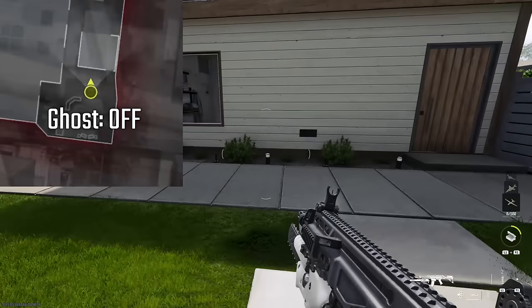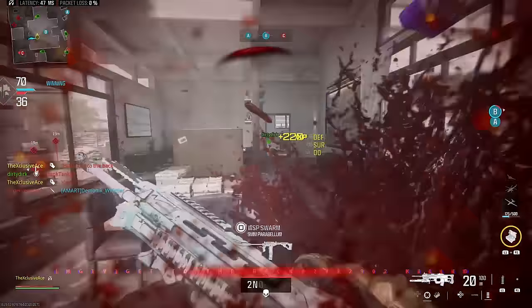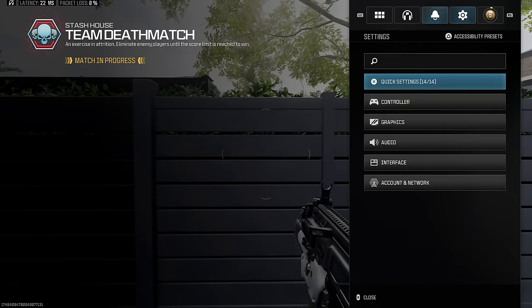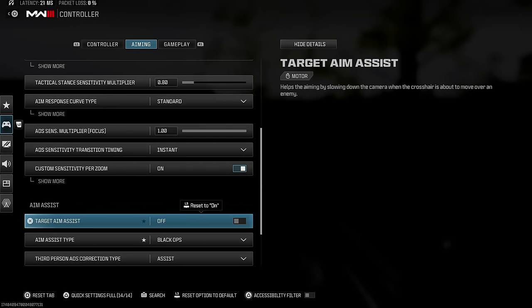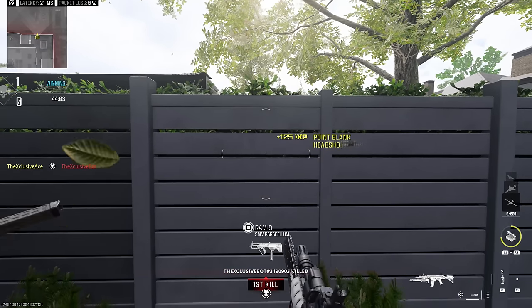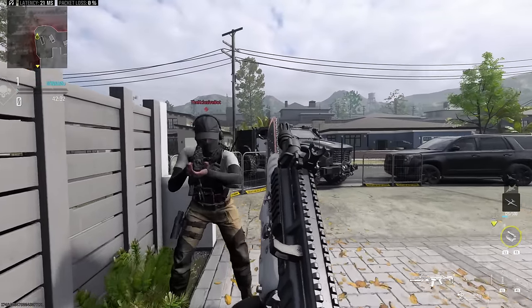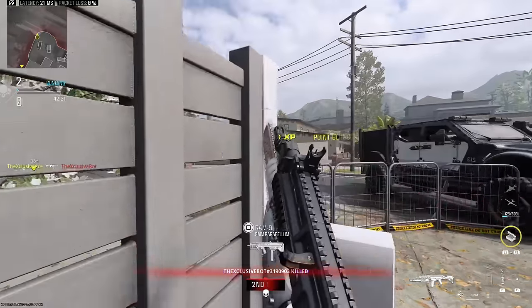One last quirk while using the chainsaw actively: if you get within a close enough range and you're currently firing it, it will actually snap to your target and secure the kill if you're aiming close enough to them. This is not due to aim assist — it will happen with or without aim assist enabled. It's treated like a melee lunge that locks onto the target. So if you're walking with the chainsaw activated and you run into an enemy in close quarters, they're in big trouble as long as you have them somewhat centered.